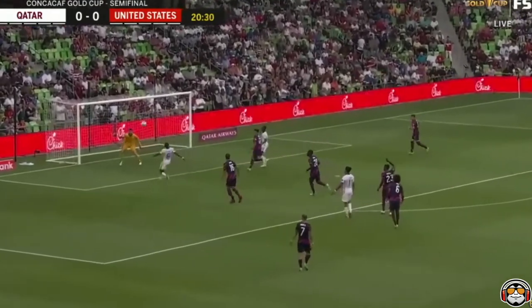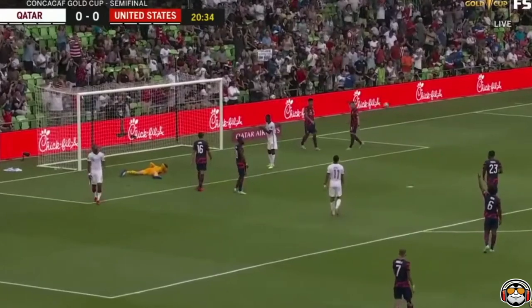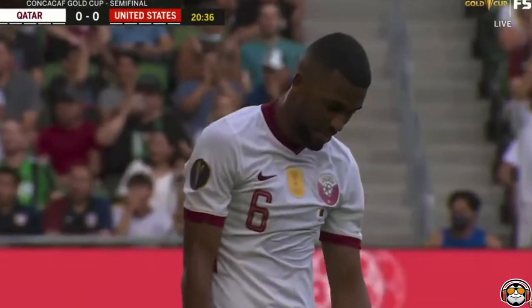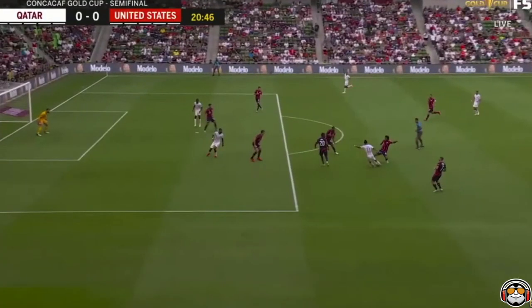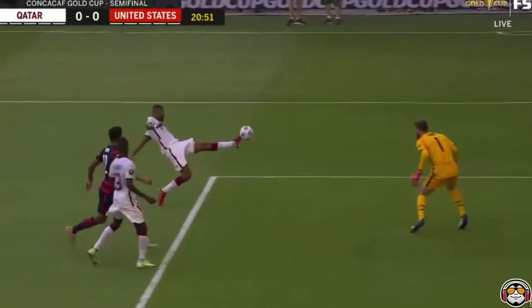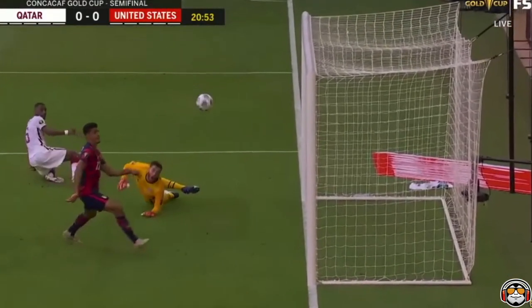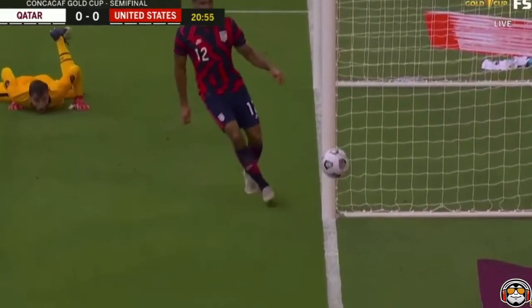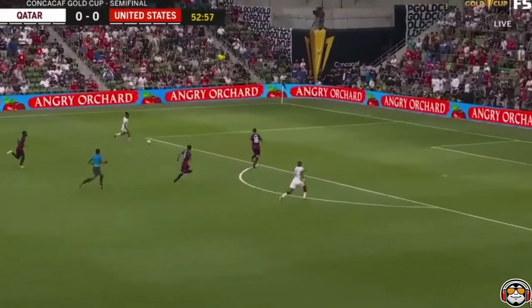Not two minutes later, another chance to show just how great Matt Turner has been and is as a keeper. Another deflection, Qatari striker is about five yards out from goal, one-on-one, directly in Turner's face. And watch this shot right off the left — it's definitely slotting in the right corner, except Turner extends full reach with his left hand, and his fingertips are strong enough once again to send it wide of the post. This fan appreciates it — nice bandana there.